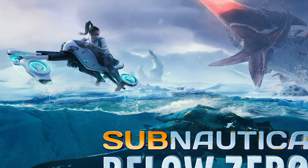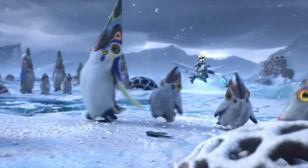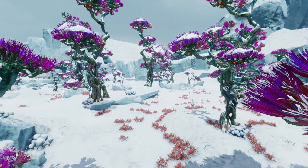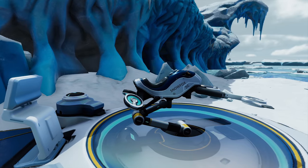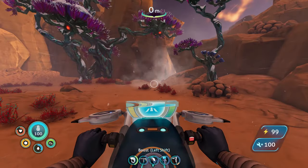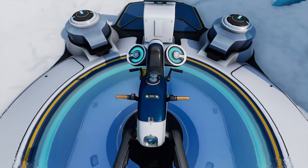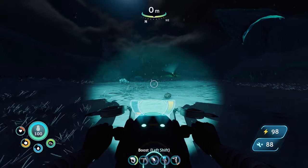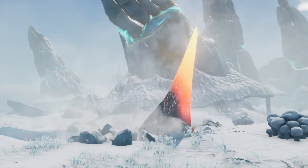The Snowfox, otherwise known as the Below Zero promo art vehicle that I never actually made in my first playthrough. The Snowfox is a one-person hoverbike designed for land exploration in low to medium gravity environments, and while its pilot will be exposed to the elements and left unprotected while riding on its back due to the absence of any protective casing or glass, what the vehicle lacks in protection, it makes up for in speed and manoeuvrability, with it running rings around most potential threats.